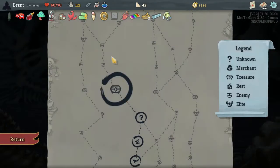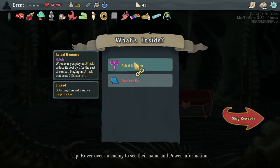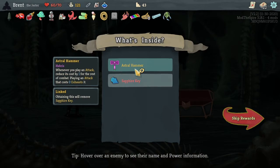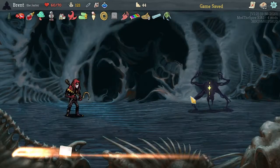Momentum helps us kind of insulate that problem we have of taking too much damage later on. It's also a power — it's just good for us. Dreamcatcher — not useful, but I'm fine with it. Another one — Astral Hammer, whenever you play an attack. Playing an attack that costs the ore — exhausted, no. I'll run out of attacks in my deck 100%.